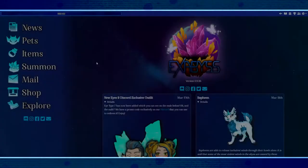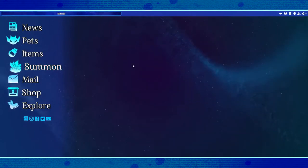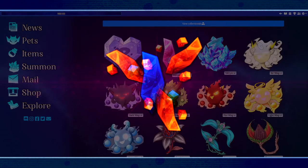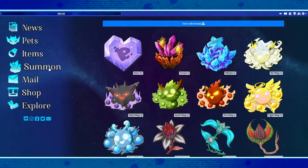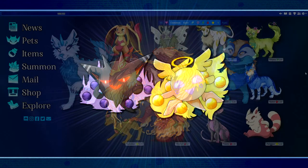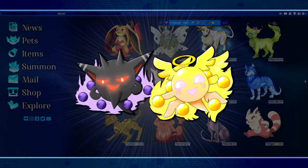How do you collect pets? By summoning them. Through daily login gifts and standard gameplay, you accumulate crystals called lurite, or lurite shards — five of which can be combined to make a fully-fledged lurite cluster. Take them to the summon page, click a button, and done! Your summon can yield a pet or, more likely, these little guys called wisps, which are used to enhance the elemental abilities of the pets you already have.